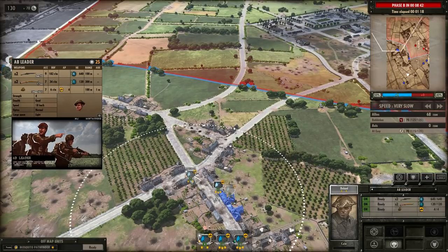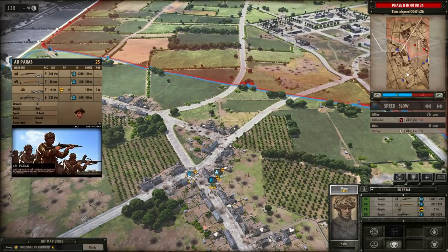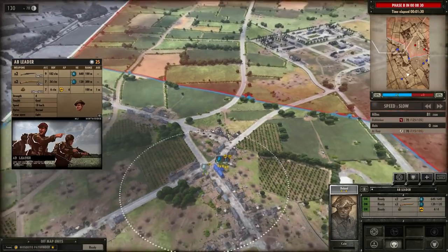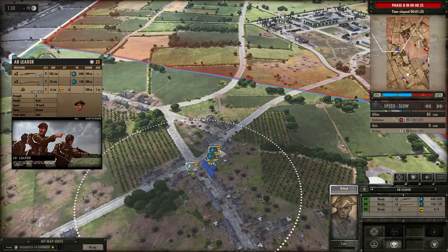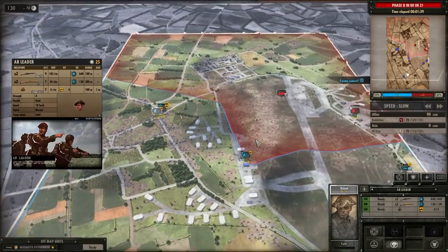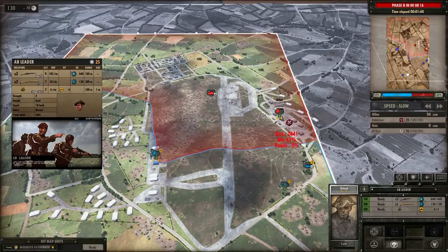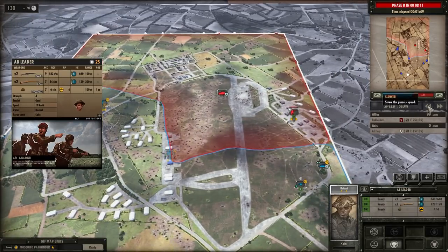Now let's talk about commanders. We've got our AB Paras — Airborne Paratroopers — in position. If you click on a leader you'll see a circle around them, meaning they exert an influence on friendly units within that radius, including allied units if you have a teammate. Leaders are very important in this game. Meanwhile our anti-tank gun is firing again — this particular one has HE rounds so it can fire at both infantry and armour.